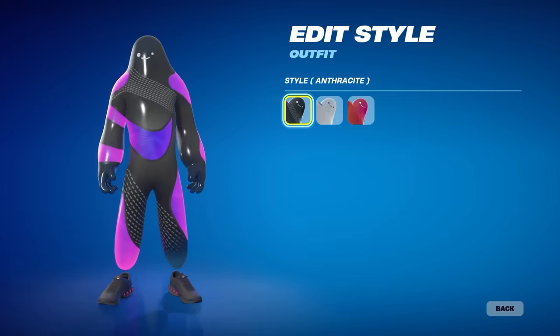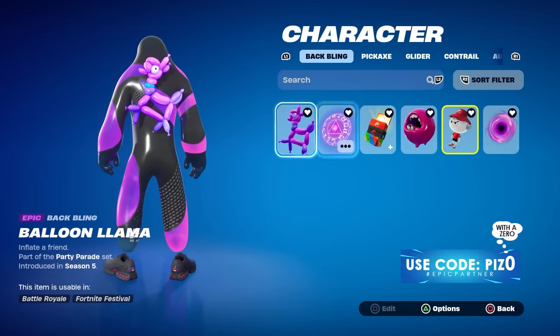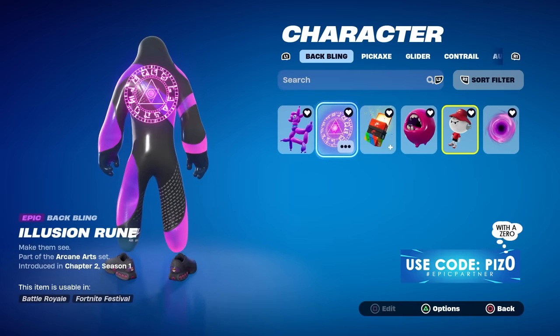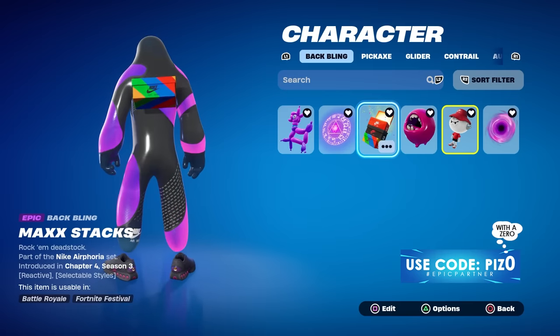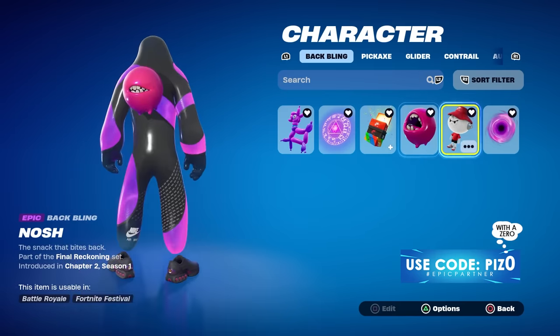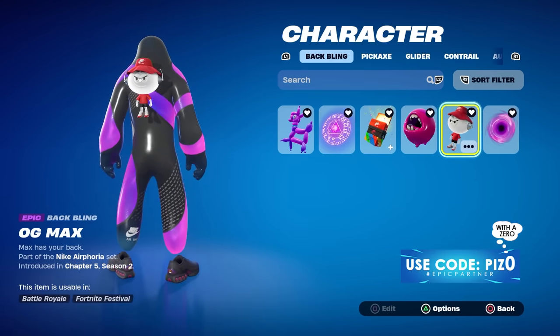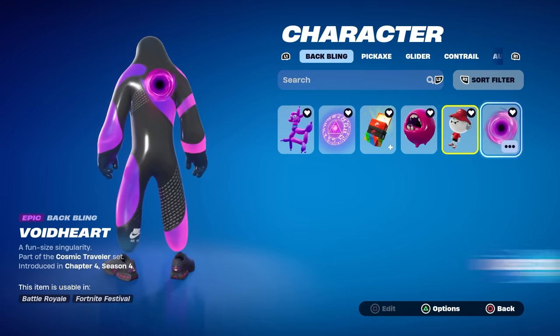You have three edit styles to choose from. Here are a few back bling combos I like with the original style: we have the Balloon Llama, the Illusion Rune back bling, Max Stacks back bling — had to do it, you already know why. This is also coming out tonight at an epic rarity. OG Max back bling, and then we have the Void Heart back bling, also coming in at an epic rarity.